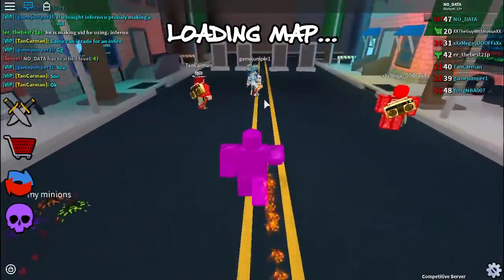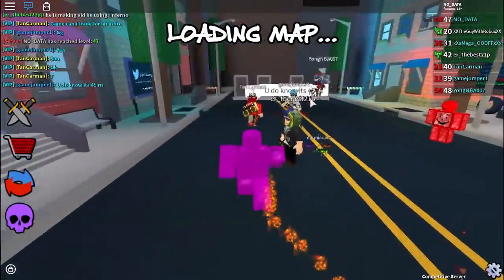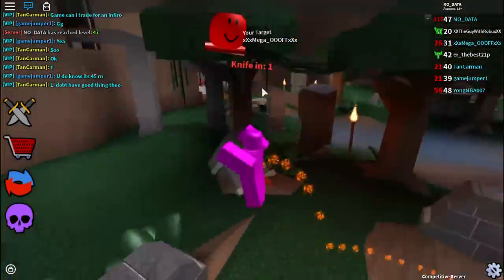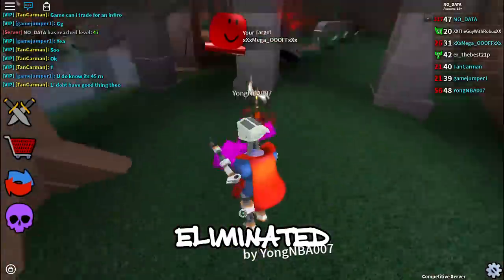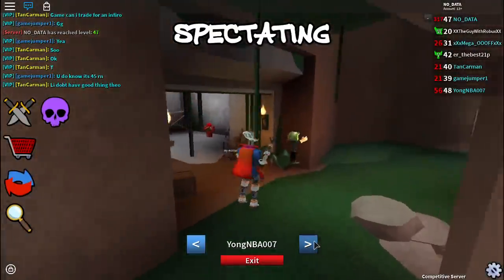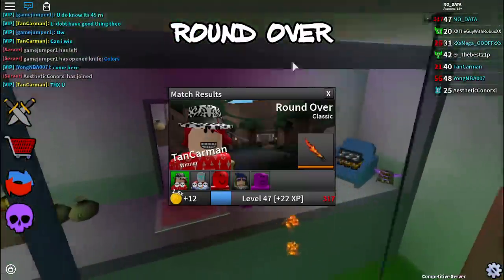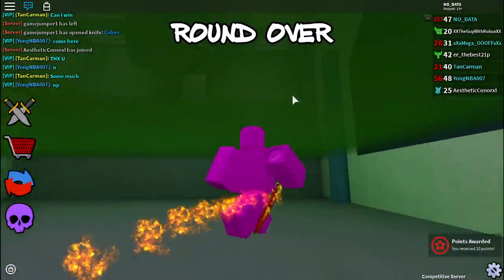I don't think they reveal the final target if it's a 1v1 - like in a private server, if only two people are playing, I don't think they reveal targets because that would be a lot harder one-on-one. I'm really glad Prisman implemented that feature. I was hesitant about it at first, but now it is a lot better - it makes the game so much better.